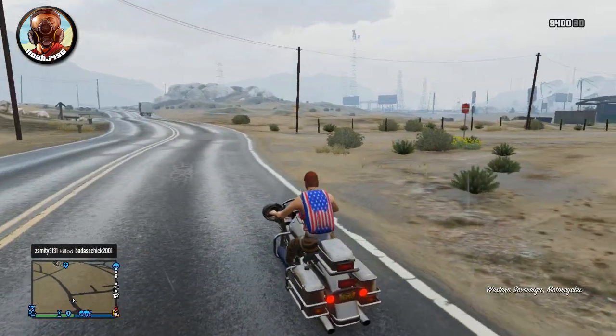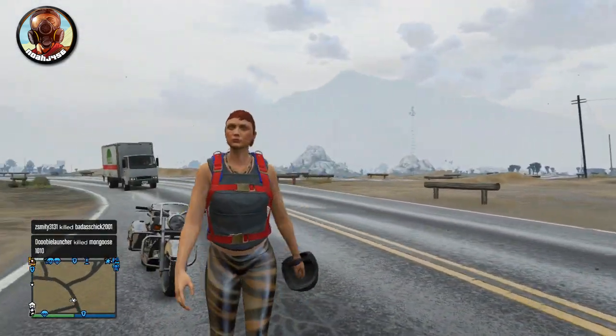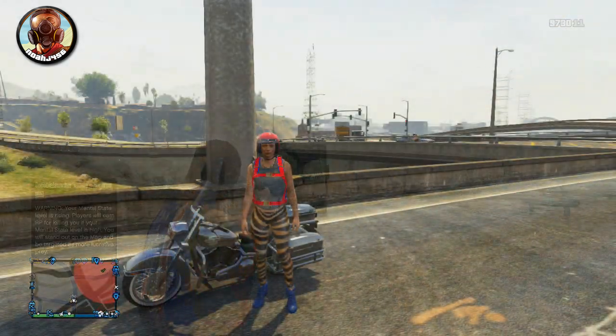As soon as you hop off the bike, your character will start taking off the helmet. Now as soon as your character takes it off — I'm going to play this all over again, so if it's kind of fast, I'll show you again. All you need to do is just hop back on the bike whenever your character puts the helmet back on. It's super easy to do, so let's watch it again.